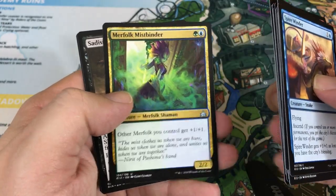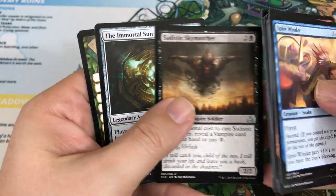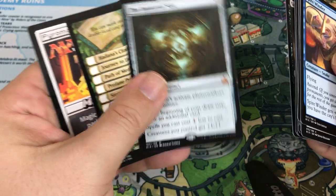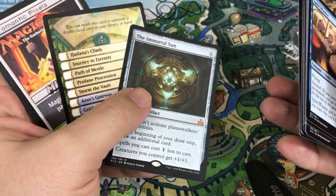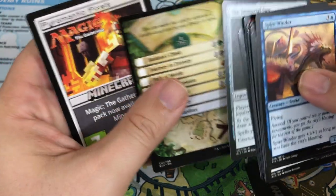Imperial Ceratops, Merfolk Mistbinder, and Sadistic Skymarcher. Our rare is our first Mythic — and it is the Immortal Sun! That's actually an awesome one that I really wanted to try out. That's cool.